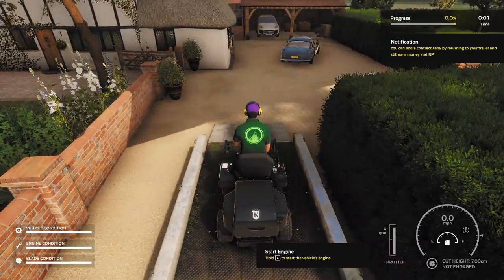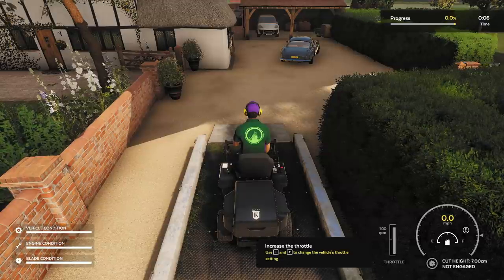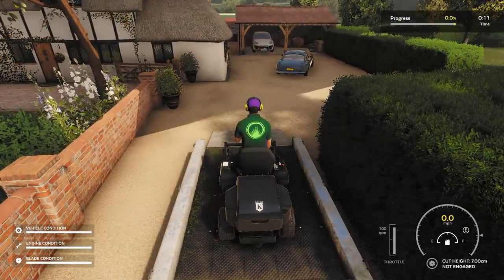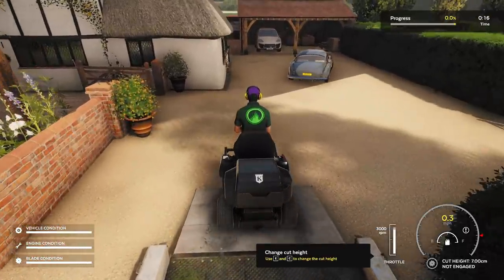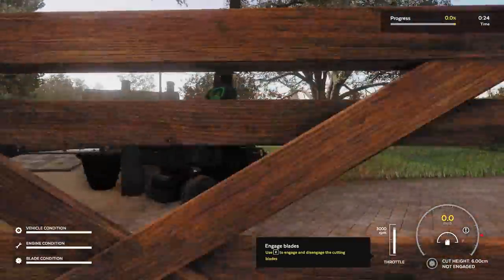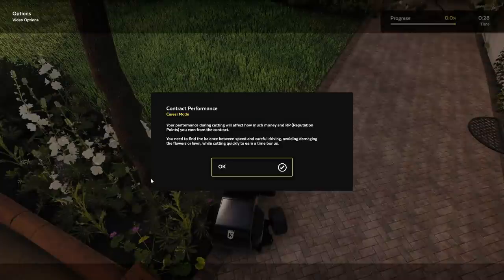Round check complete. Now it's time to cut the grass. Let's start the mower up. I may have to do slight adjustments every once in a while. Throttle T. Press Z to engage. Performance during cutting will affect how much money you earn.